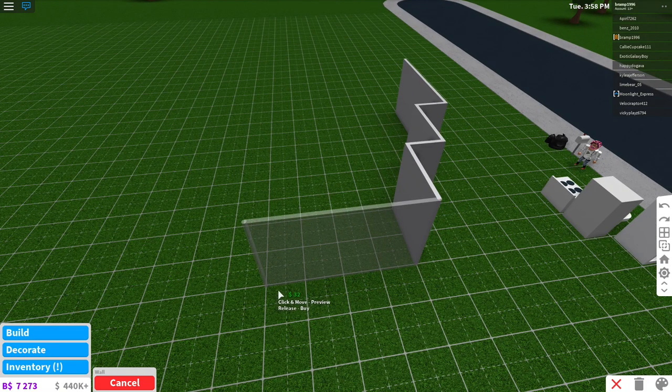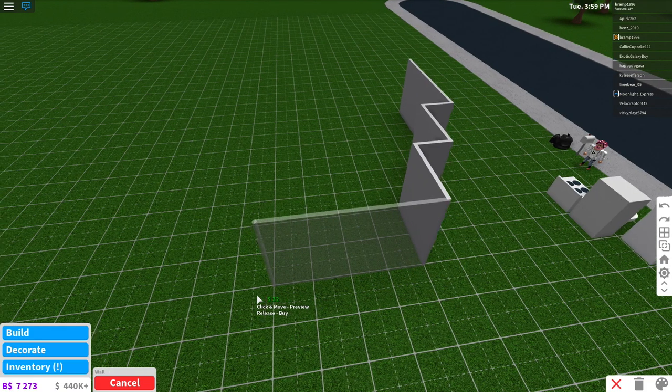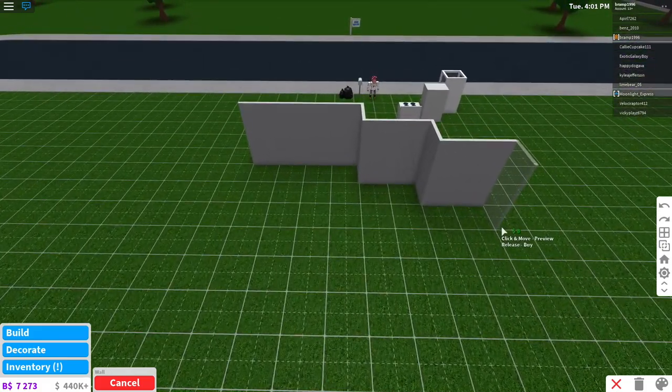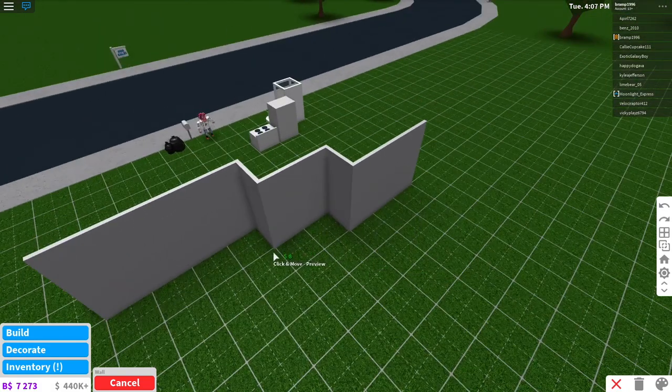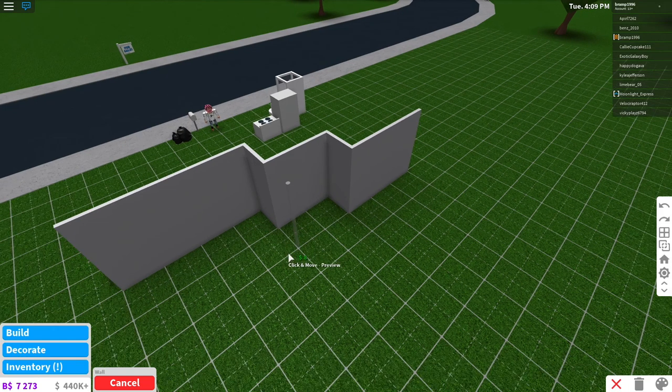And then to the back like so. I'm just thinking where I will put the kitchen. I did not think about how I will do the design, I'm sorry. So let's just try and do it like so maybe, and then this is going to be a little nook. We will have the entrance here. Oh my goodness, I need to get out of my words.